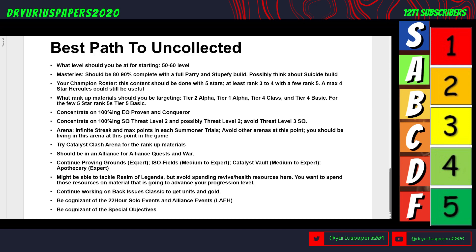Best path — what level should you be for this? It should be somewhere between 50 and 60, and 60 is the max level. Where should your masteries be? You should be 80 to 90% complete with masteries, with a full Parry and Stupefy build, and you should be thinking about adding a suicide build.